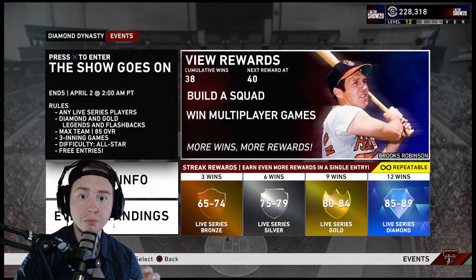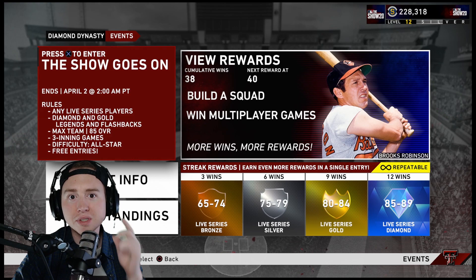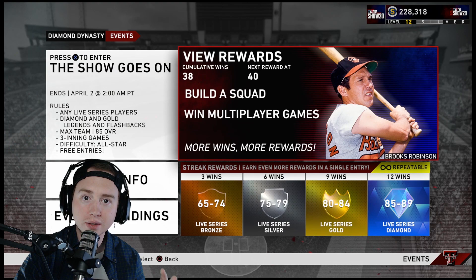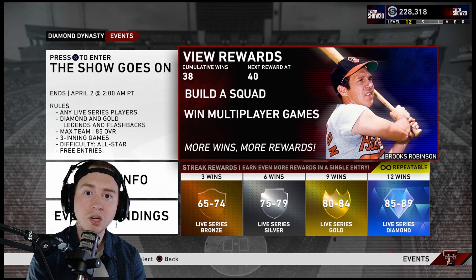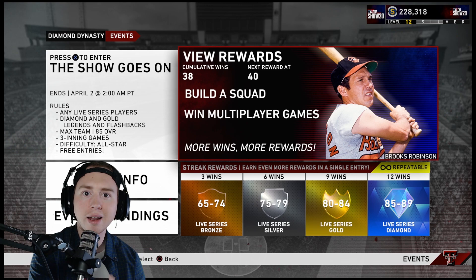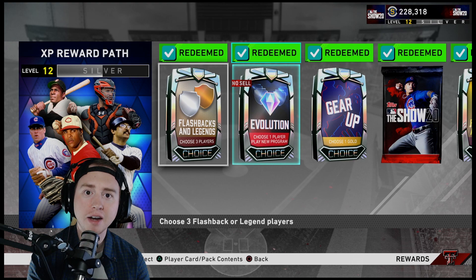One more thing to note: these cumulative rewards do not reset at the end of the current event. The Show Goes On ends April 2nd and Show Goes On Part Two starts then — but the cumulative rewards carry over. So you have at minimum two events to get to that 100 wins. I like to get four to five wins a day and aim to reach that 100-win plateau before the next event ends. You don't have to be World Series caliber — just enter, get a couple wins per entry, do one entry a day, and you'll be surprised how quickly you move along.